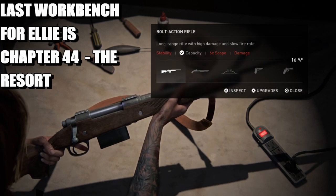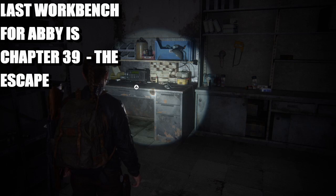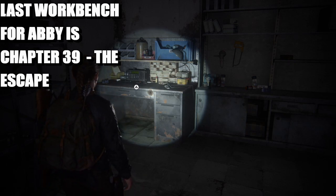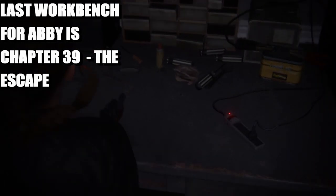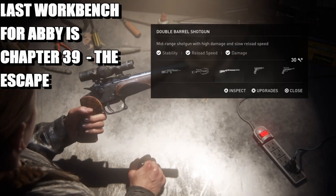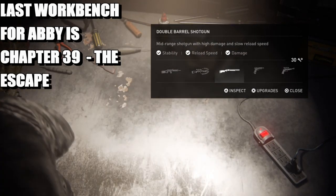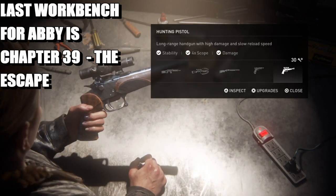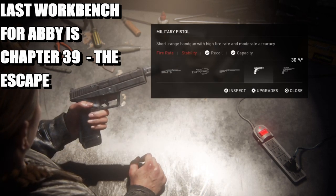Moving on to Abby — here is the last workbench for Abby on chapter 39. The way I did it: I've upgraded the crossbow fully, the double barrel shotgun is fully upgraded, and the hunting pistol is fully upgraded.